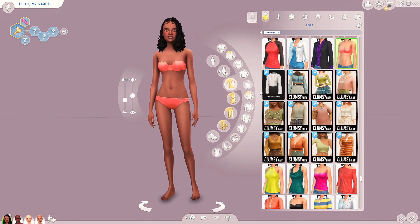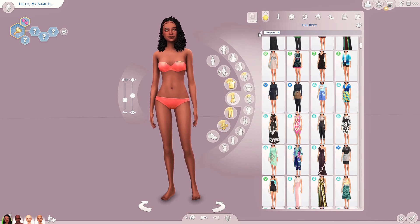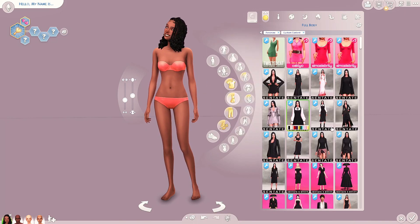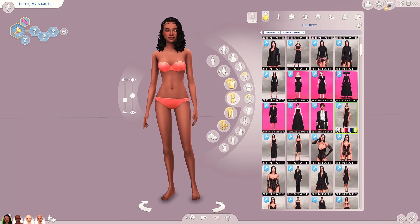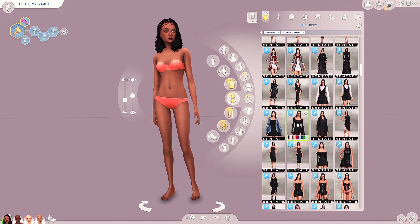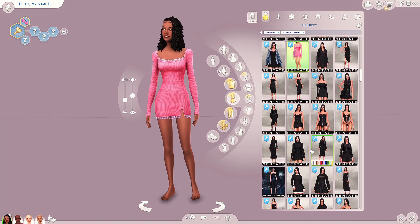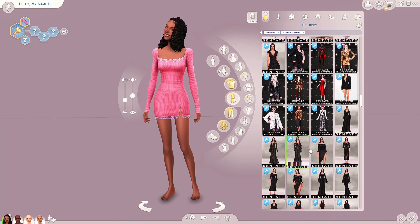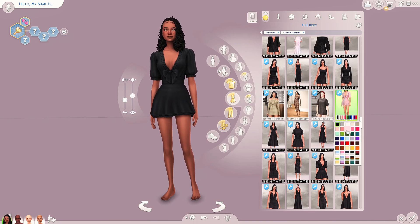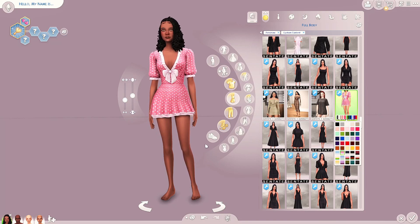I'm going to go for a kind of whimsical romantic sim for this one - a very light, feminine aesthetic. I'm thinking this is a sim who enjoys the idea of being in love; they're always kind of looking for it, thinking about it - that's just kind of who they are. So let's see what we have.